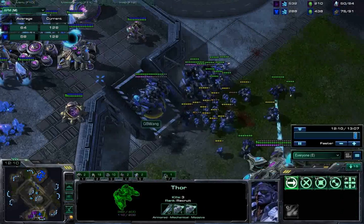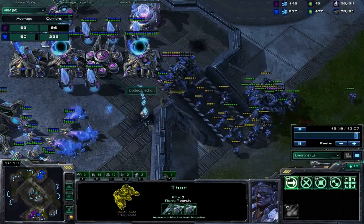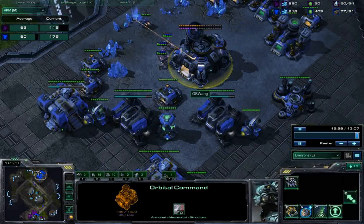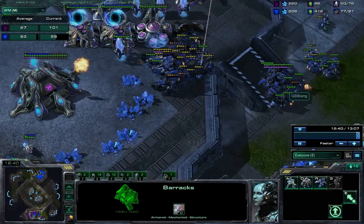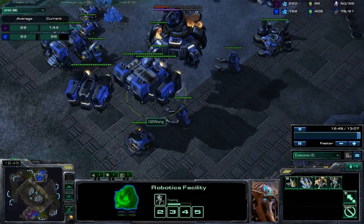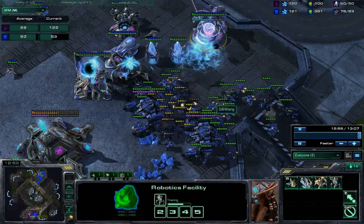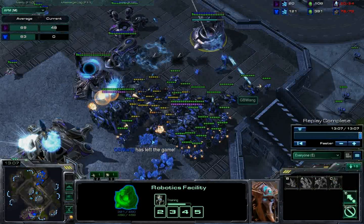Boom — the force fields are broken because of the Thors. That's an absolutely clutch feature. Right now I don't care about the nexus, I'm just wasting fire — I'm going to disable his entire army. He can try a base trade, but you can just lift off all your buildings and fly them over to his base. There's nothing he can do. I'm focusing down his pylons and making the great migration with my lifted buildings. He's completely done — can't make any units.